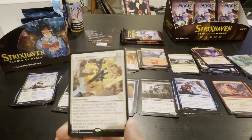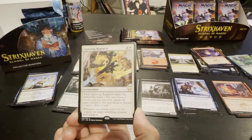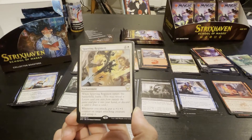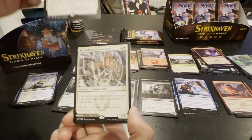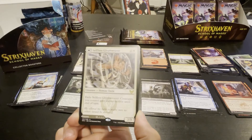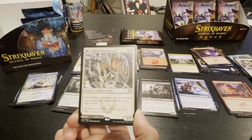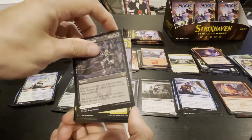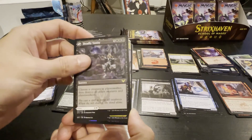Dwarves don't usually dabble in magic, but this one's special. Sparring Regiment — enters battlefield, learn; whenever you attack, put a plus one plus one counter on target attacking creature and untap it. Pretty cool. Selfless Glyph Weaver — exile Selfless Glyph Weaver: creatures you control gain indestructible until end of turn. It flips — you got a sorcery: choose a creature or planeswalker, then destroy all other creatures and planeswalkers.